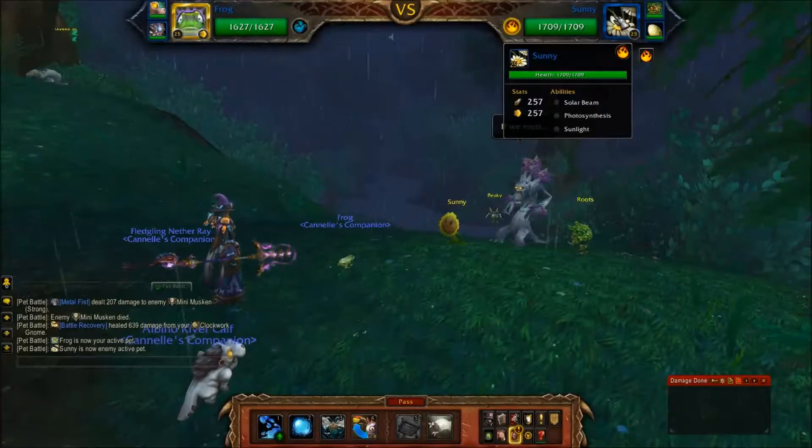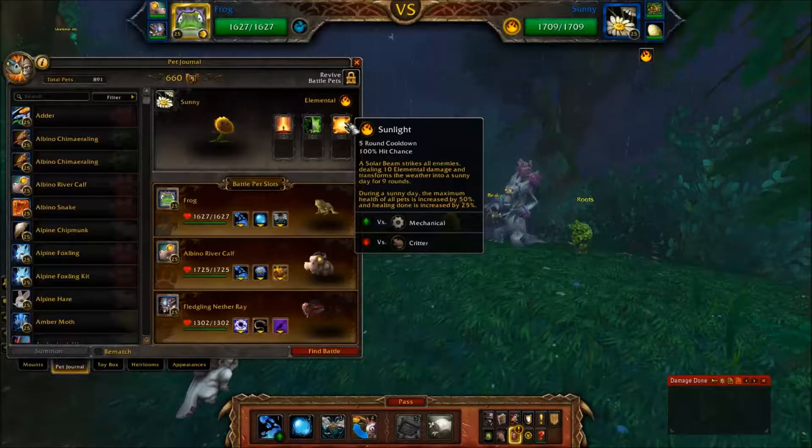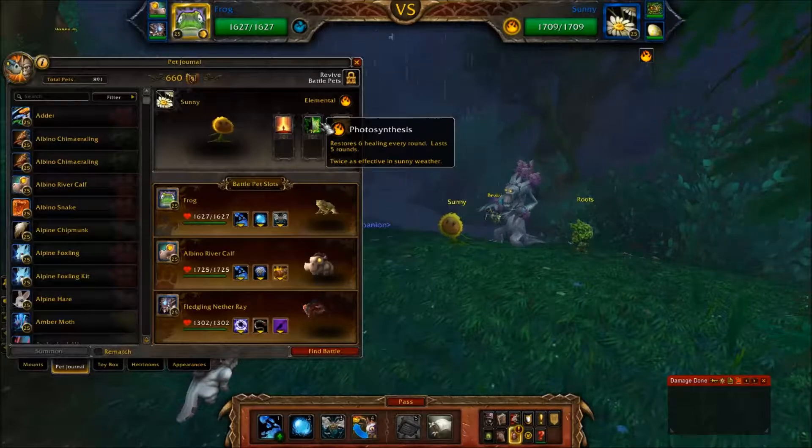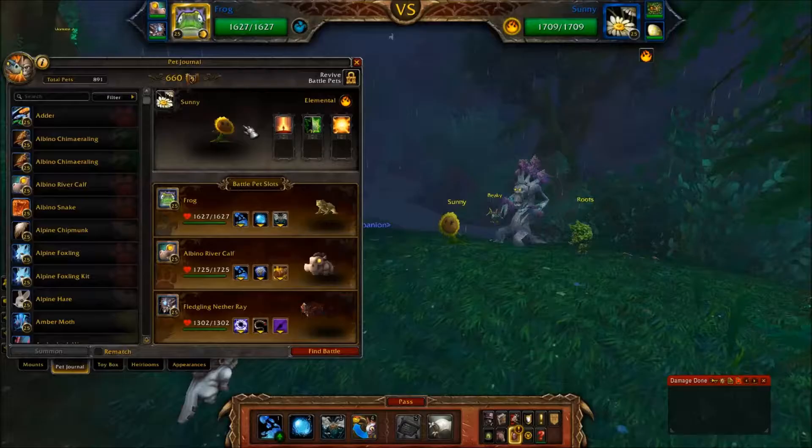First up is Sunny. Sunny's special ability is Sunlight. This causes the weather to become a sunny day and also improves the effects of his other abilities. One is Photosynthesis, a heal over time which is increased in sunny weather — twice as effective, making it a 100% increase. And Solar Beam is a really hard-hitting elemental attack which is increased by 50% during sunny day. However, he takes two turns afterwards to recharge, like Chromadon's Surge of Power.